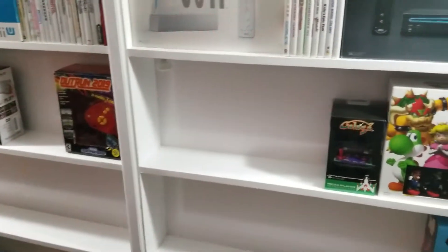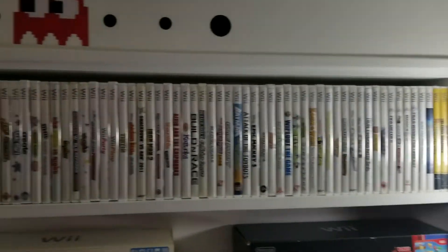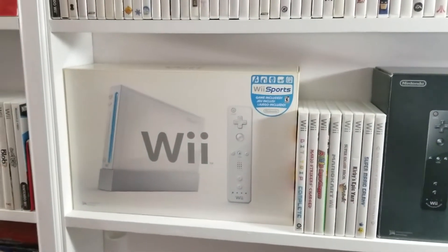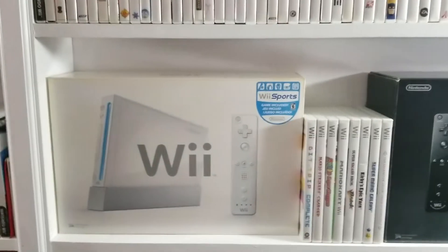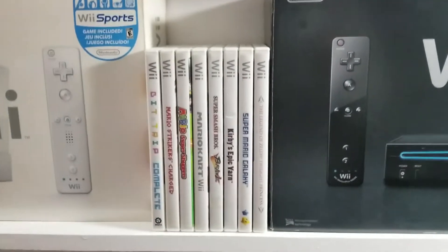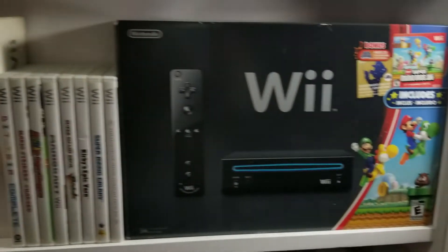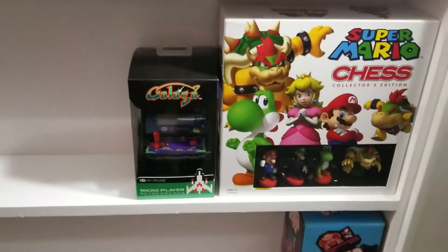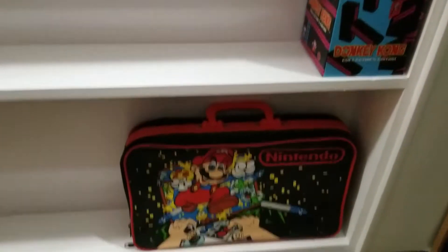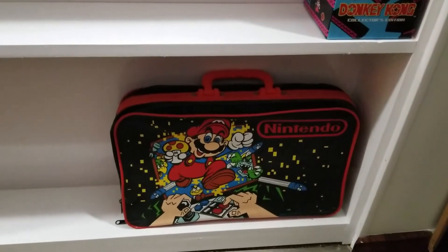I'm still working on this, still moving things around and adjusting. So far what I've got on here is my Wii collection. We got a boxed Wii — one of the release models — and they weren't easy to get when those Nintendo Wiis first came out. Some more games there, we got another Wii system, and below that just some random stuff, and an old Nintendo suitcase.